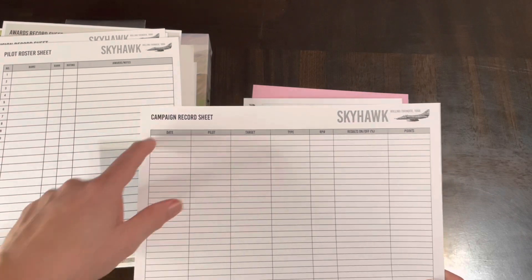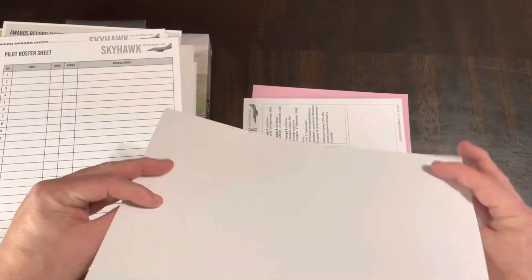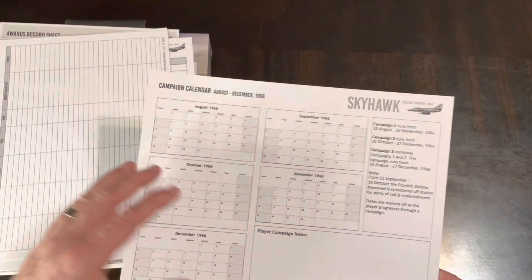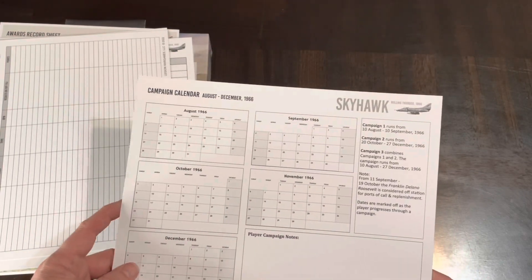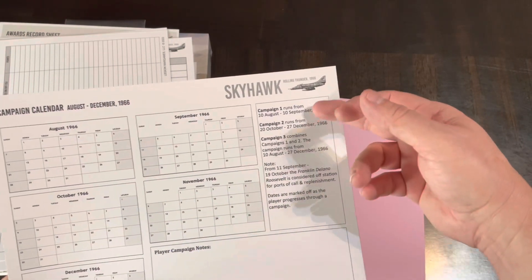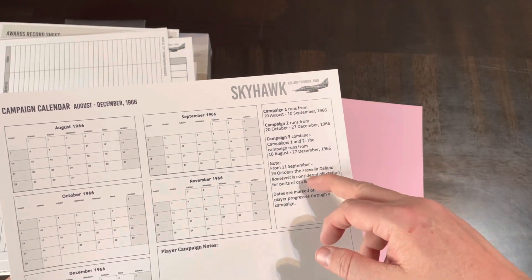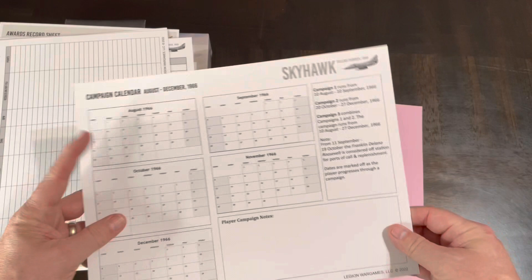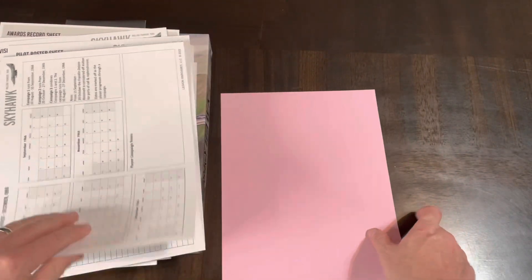There's a campaign record sheet to keep track of pilots, targets, types, and other stuff — thicker stock. You've got the campaign calendar, which I imagine is for the campaign game, running from August to November 1966 — the historical Rolling Thunder campaign. You have campaigns one through three with notes, and there's a little protective sheet in there as well.